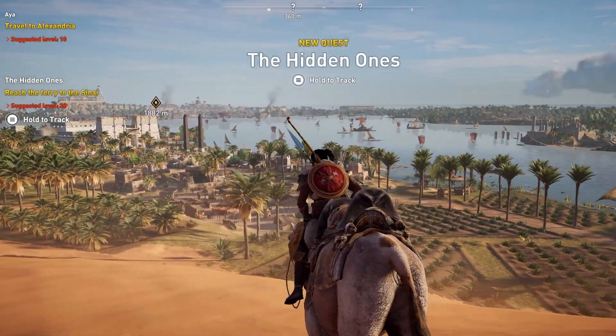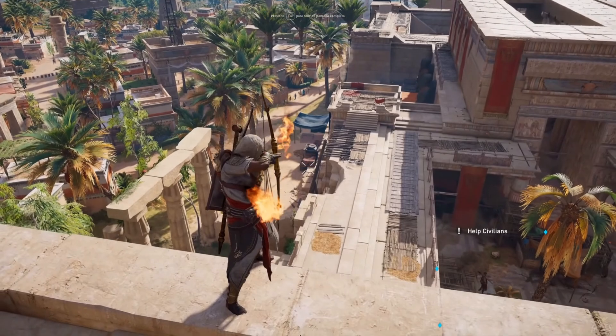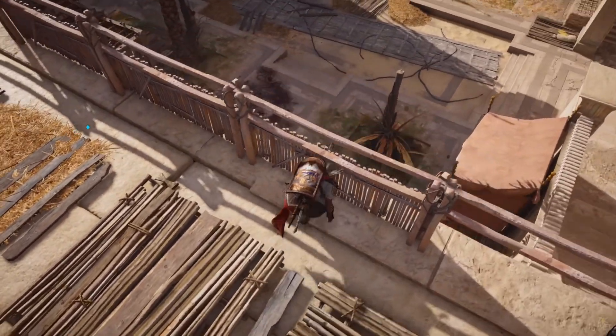In the next episode, which will really be the first one, we will start creating the basics of the locomotion system, such as the blank space, animation blueprints, start-stop animations, crouching, etc.